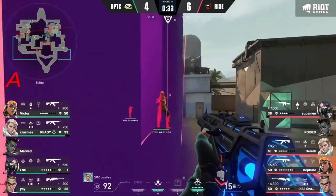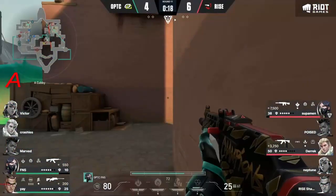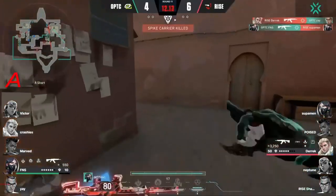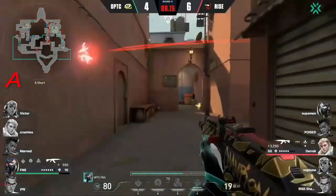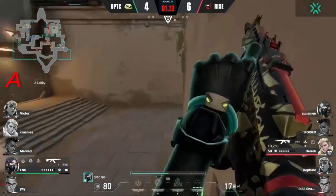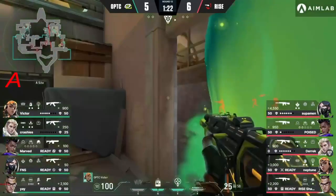A spot and a half from Crashies, very committed — Crashies able to take down Neptune, has another to deal with but it's only one for him and the planting spot. This is everything here for Optic — can FNS stop this? He can. He just has to play the time now; there is no time to recover the spike. He's done it — just has to get out. FNS teasing but he will escape and run the clock down.